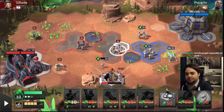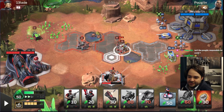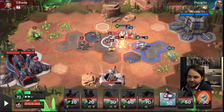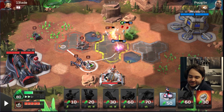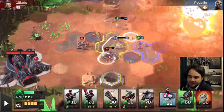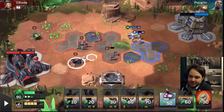Tech decks are super weak to Chemical Buggy a lot of the time because Chemical Buggy is quite a specific unit - you usually need a tank to beat it. People don't play tank in a tech deck because it's difficult to fit in - normally you have a tech unit that fills the tank role. This guy surprisingly does have a tank, which was a problem since our deck is pretty bad against tank without good Banshee.